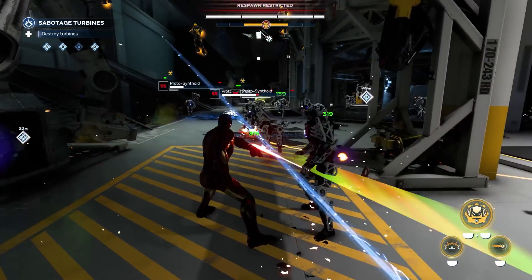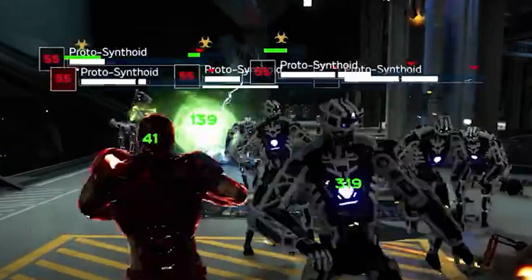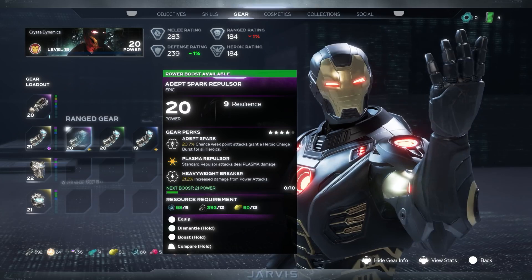Let's next move on to the Hulk's melee gear. This perk reads: Gamma Sector — light combo finishers deal gamma damage, emitting an aggressive burst of gamma radiation. This is the next example of status effects, and this emblem corresponds to gamma damage on attacks. We get to see an example of this on Iron Man's lasers in the stream. During this clip, the green bar above enemies fills up and inflicts gamma damage. You can also see the gamma emblem above the green bars, as well as the green damage numbers. I know a lot of people had questions on how gear would work for the Hulk, and it looks like it will be all internal modifications — injecting nanites or microscopic robots into him to boost his power.